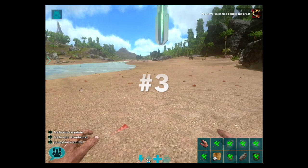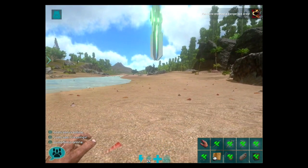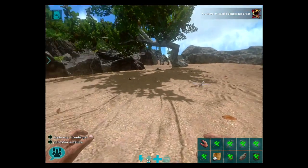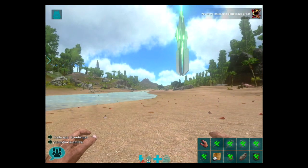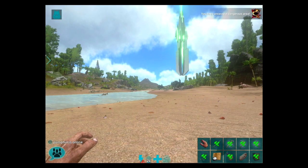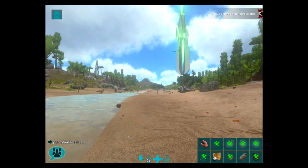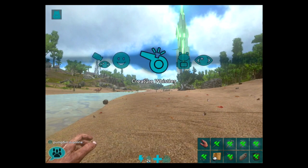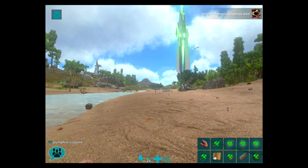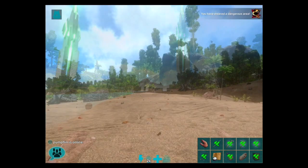I prefer the on-screen hotbar because I'm from Xbox and that's the way I like it. The basics of controls: the right half of the screen is action — you can double tap to punch, collect resources, and use your weapons. The left half is for movement — double tap to run, swipe up to jump, and you have special options if you swipe left to right or up and down.